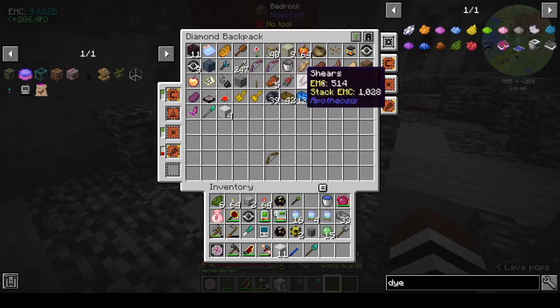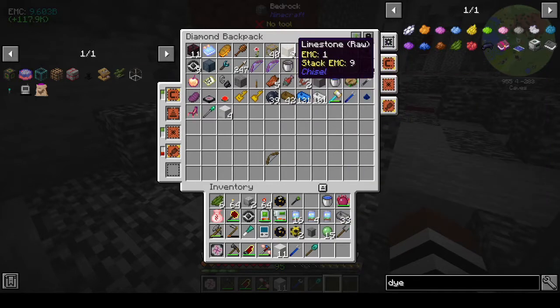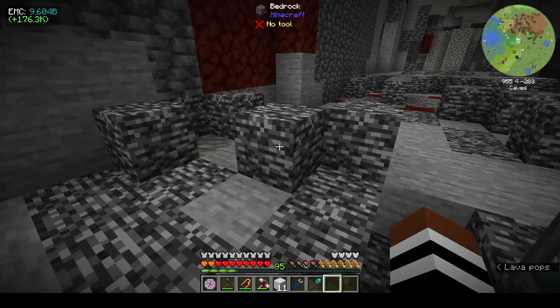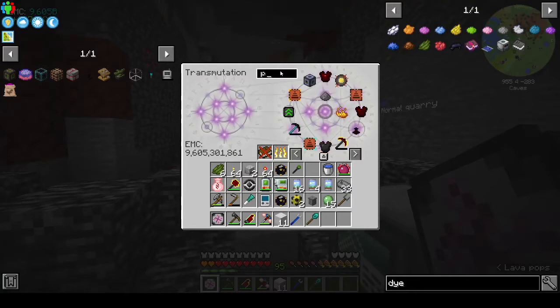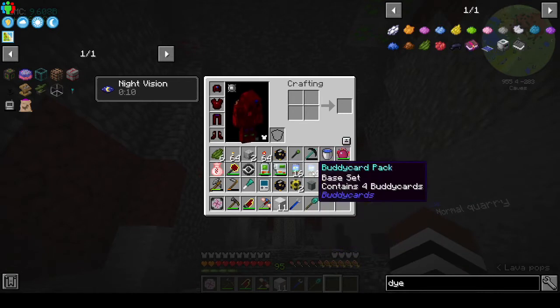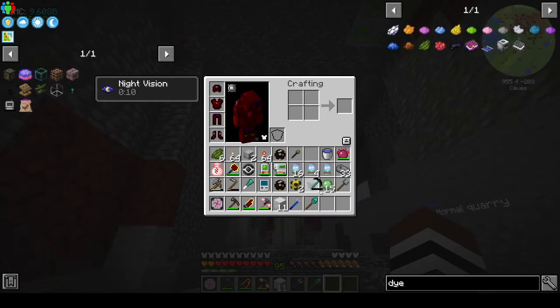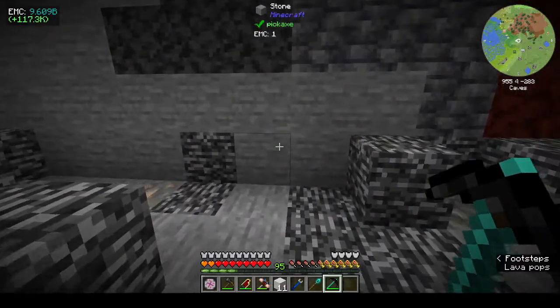Do I have anything to make a pickaxe with? Seriously nothing — not even any wood. Limestone — no. Oh, the transmutation table! I am so out of my depth it's not even funny. If I use the dark matter axe — I can't remember how I'd charge that. Oh, there you go.